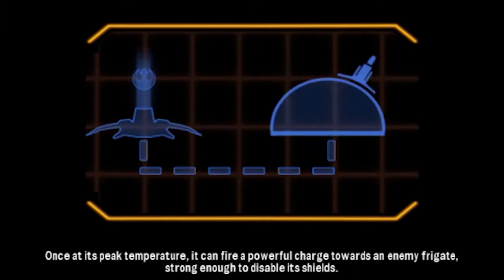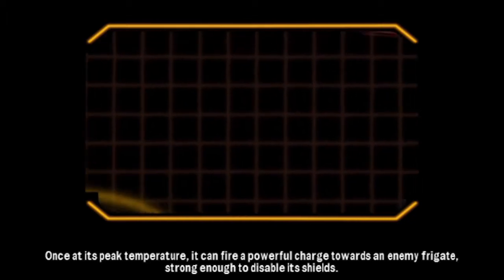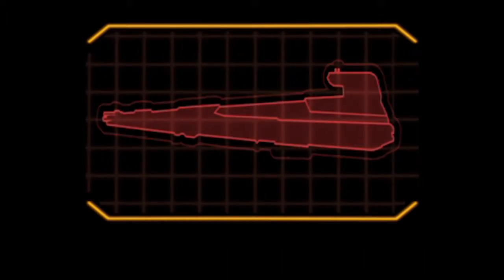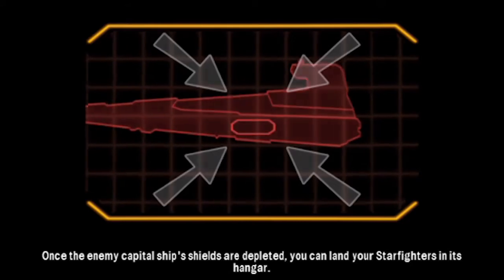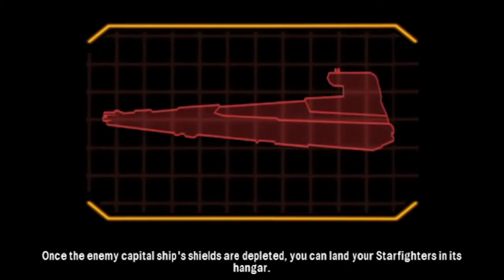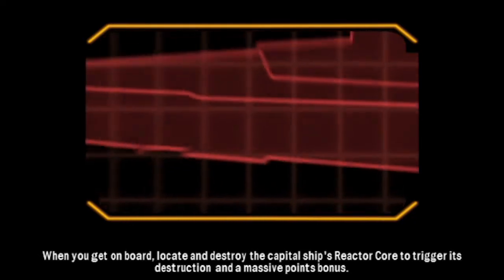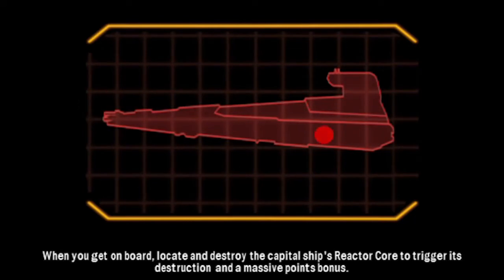Once at its peak temperature, it can fire a powerful charge towards an enemy frigate, strong enough to disable its shields. Once the enemy capital ship's shields are depleted, you can land your starfighters in its hangar. When you get on board, locate and destroy the capital ship's reactor core to trigger its destruction, and a massive points bonus.